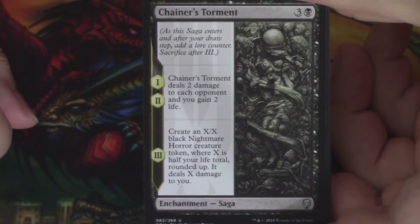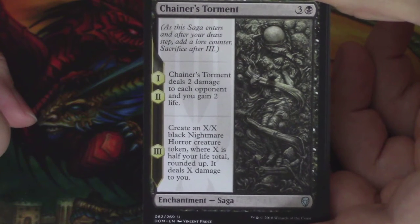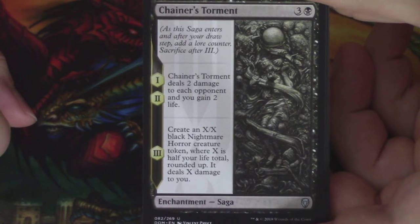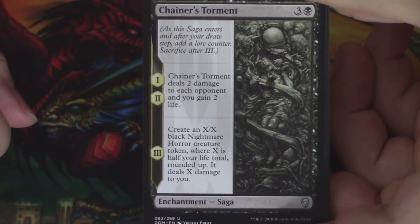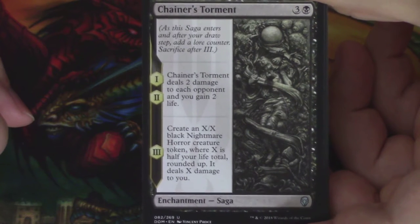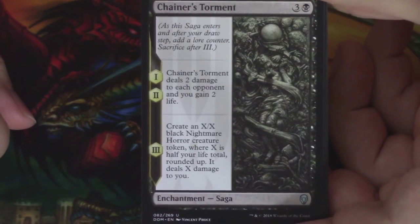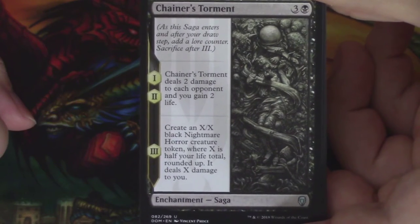I said it in the last video and I'll say it again that I love the design space for the vertical artwork. I feel like too many wouldn't be a great idea, like if they did it in every set I feel like it would get a little old, but just the idea that it was completely new and there were so many different options that it could go with, this was really sweet. Plus, obviously the story implications of all of the sagas are awesome.